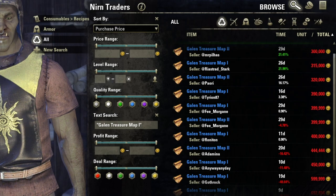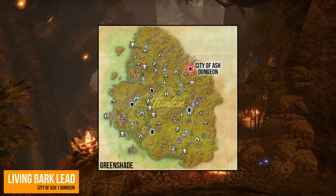Next we have to visit the City of Ash dungeon. You have a rare chance to find the Living Bark lead by defeating the final boss of the City of Ash dungeon on Normal or Veteran difficulty.